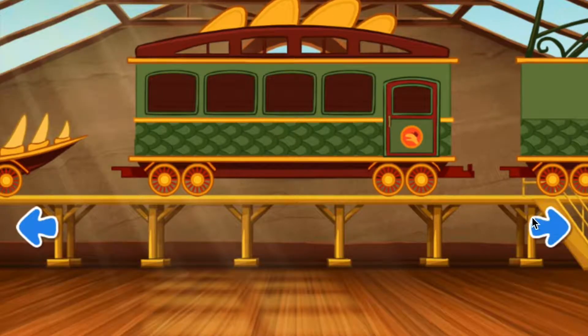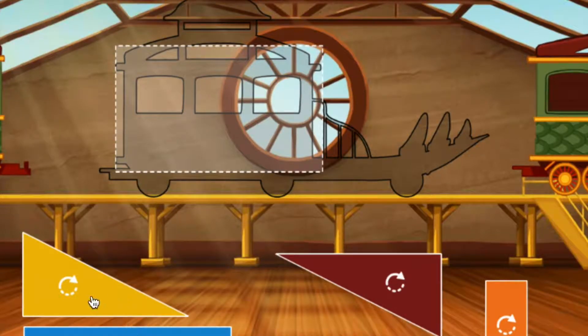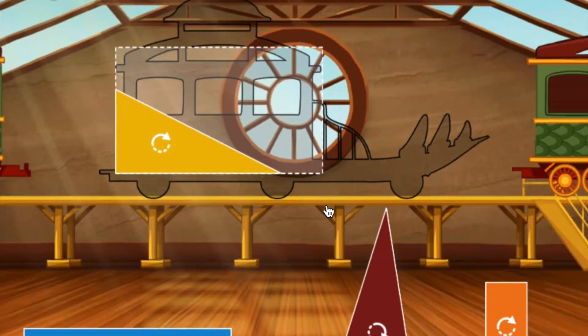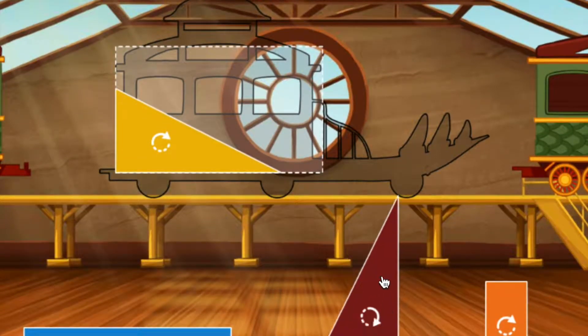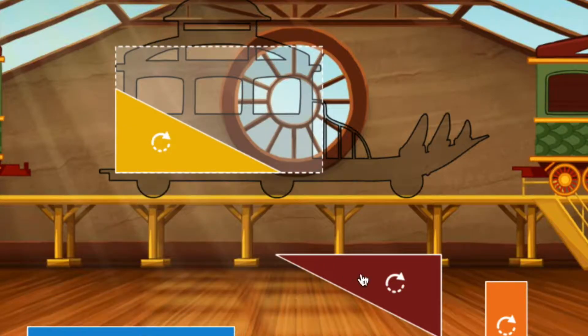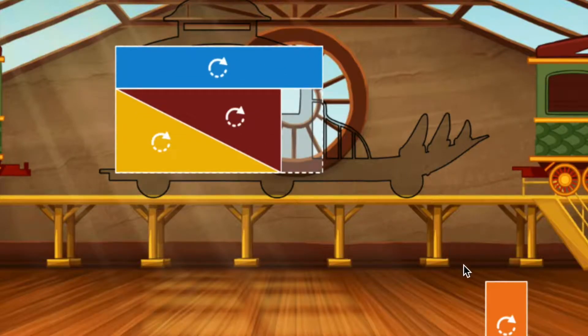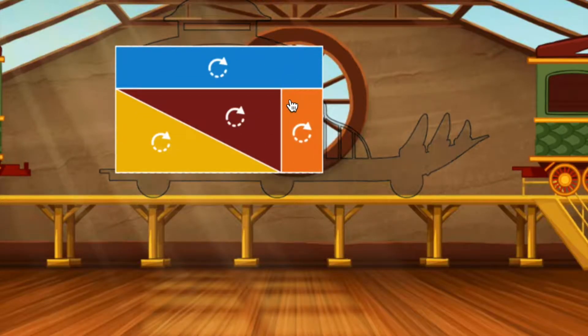Swipe to look at the cars. Click the car to choose it. To build your train, fill the rectangle with the puzzle pieces. Click the shape to turn it. Great. Triangle. Great. Looking good. Looking good.